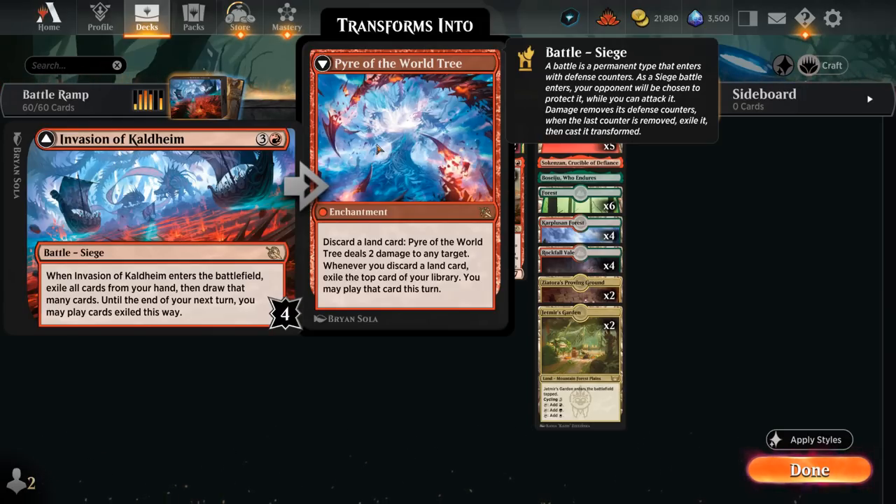Pyre also stacks in multiples — if we have two Pyres in play and discard a land card, we get to exile the top two cards of our library to play this turn, which can work out quite nicely.